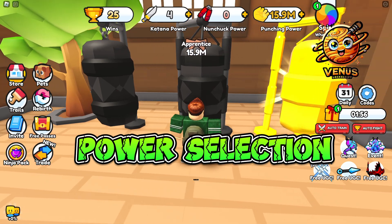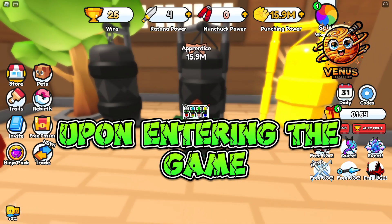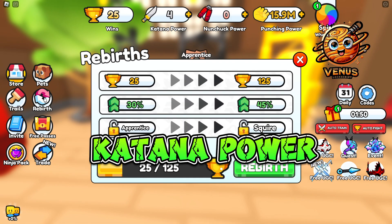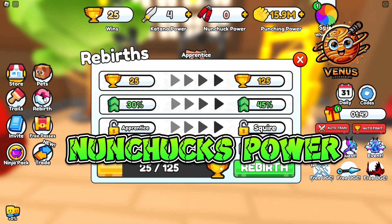Power Selection. Upon entering the game, you'll need to choose your primary power. You can select from three options: Katana Power, Nunchucks Power, and Punching Power.